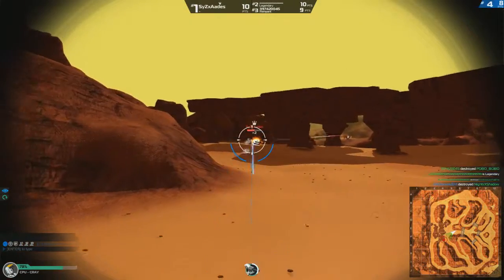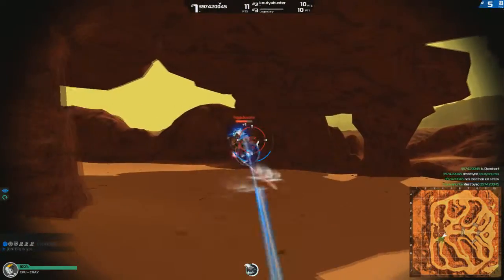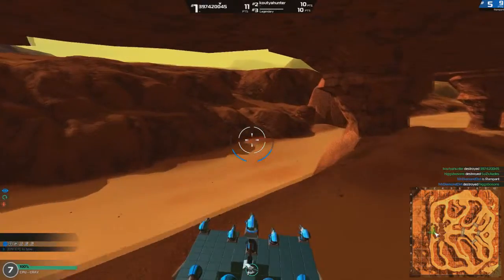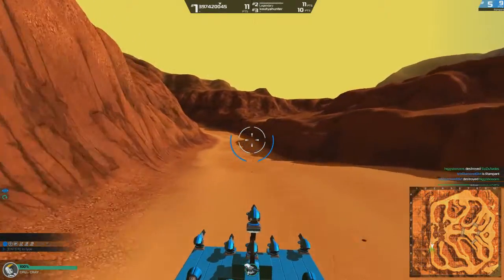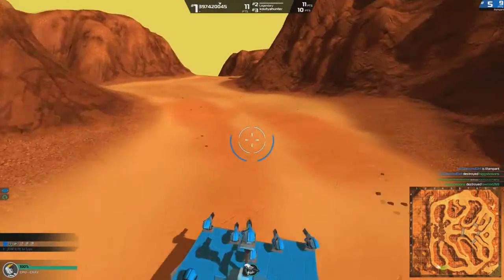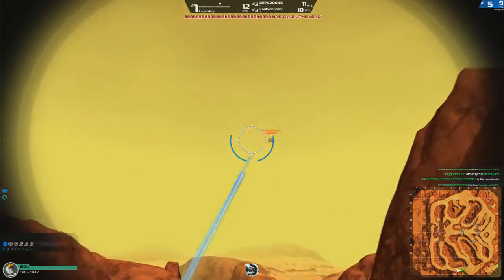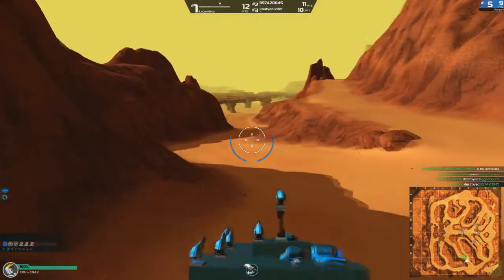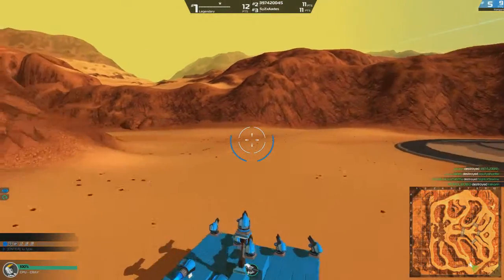We've got eight points. Trying to turn around, get this guy. Try and get to ten points - nine points, so we need two more points to get on the board. Let's go this way, try and find somebody that's just spawning in. Hopefully nobody can see us, just keep moving. We want to come first but it doesn't look like it's going to happen. Just keep moving. Spun out of control because it's got too much thrust. Let's go back up here.